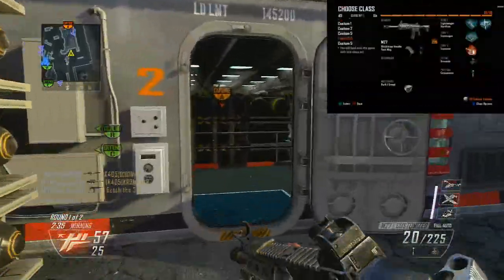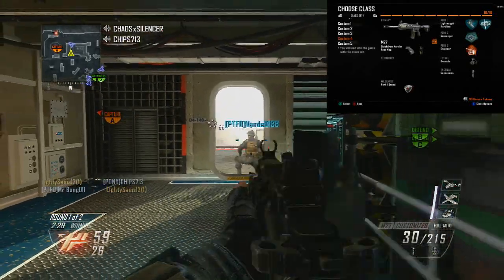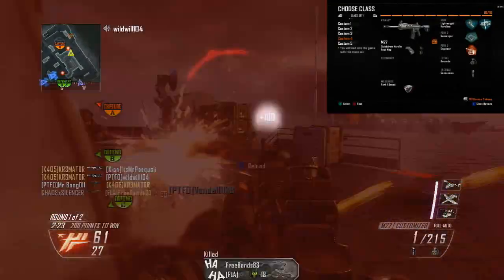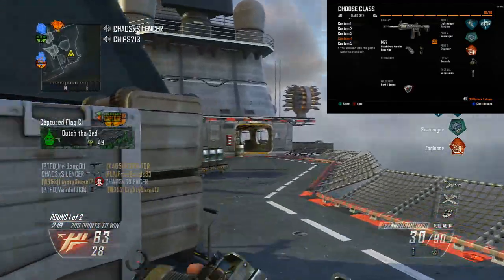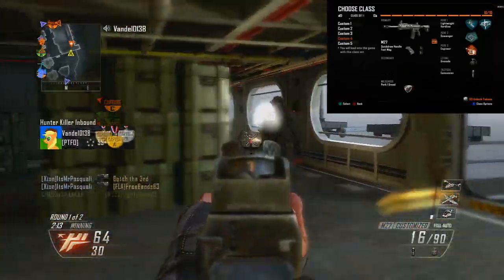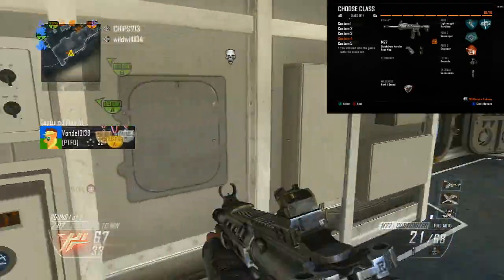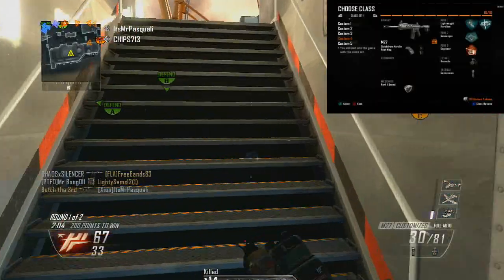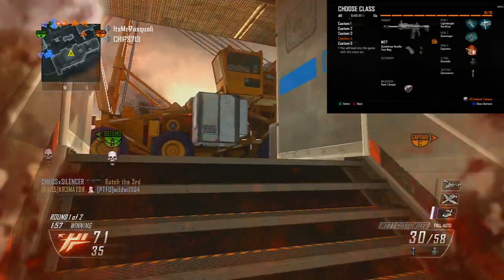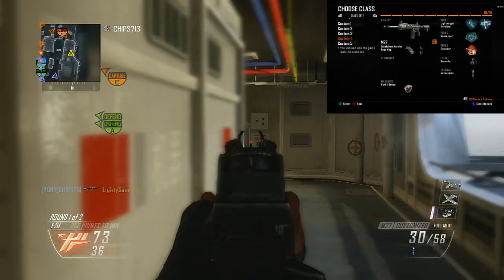You've got the M27. I'm using two attachments: the quick draw handle and the fast mag. I pretty much have to have quick draw for anything I use — I'm spoiled when it comes to wanting to pull up ADS that quick. And the fast mag because I don't sit still very often. I always want to be able to reload and be ready for that next encounter because I tend to shoot one, run past, see another one, shoot him, evade, find another. I want a full clip to take on the enemy. That's why I use the fast mag.